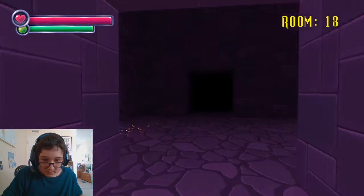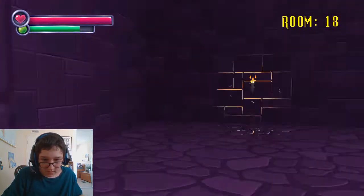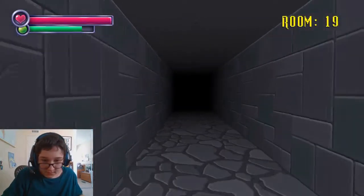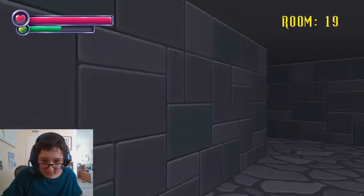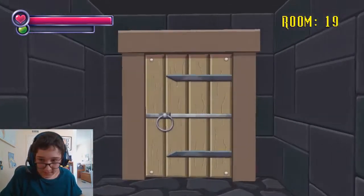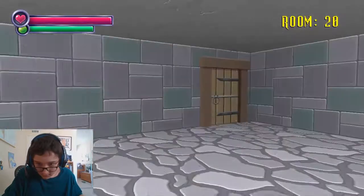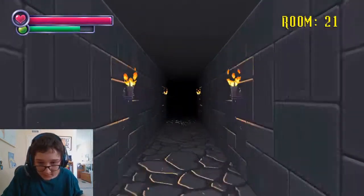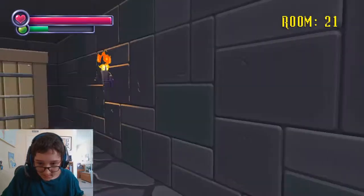My heart is racing and I do not know why. What the heck? Purple room. Room behind the slaughter. Alright. Something about this place just feels sort of off — like, I feel like something is gonna happen. Also, one weird thing is whenever you go through a door, your stamina refills. So I guess that's gonna be useful.